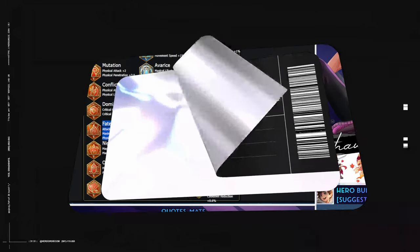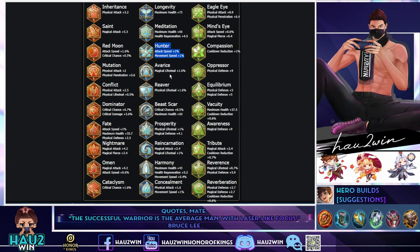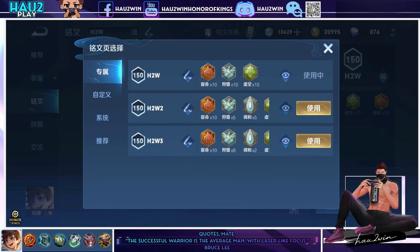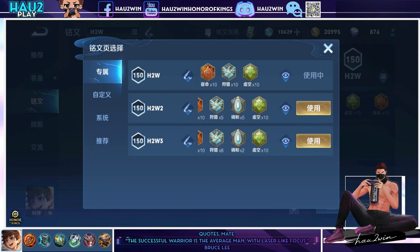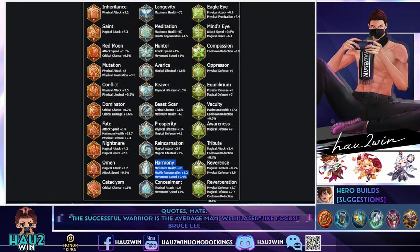For blue arcana, you mostly want to get Hunter — it gives move speed and attack speed. With 10 of them, you get 10% move speed, which is massive for the early game. If you're afraid of getting bursted too much, you can combine Hunter with some Harmony. Harmony gives a little move speed but adds max health and health regeneration. Use this combination if the enemy jungler, mid, and support have heavy burst or engage, since you'll be fighting them most in the first 10 minutes.